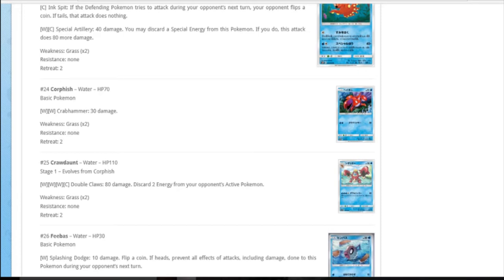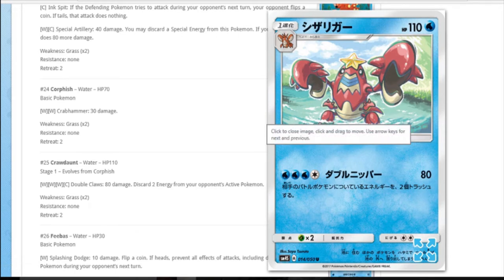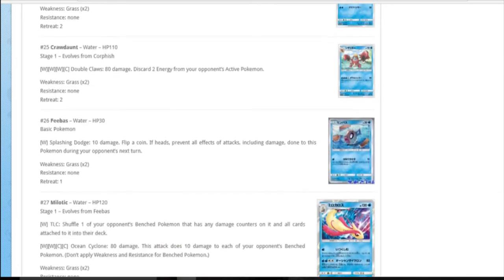Corphish: water water for 30 damage. Crawdaunt: water water water colourless, 80 damage - discard 2 energy from your opponent's active. That's actually really cool, but just so expensive. Discard 2 energy from their active - that's brutal. Coralons are usually dark type, so it's interesting to see a water type one. Historically it's been water - I think the EX was water back in the day in Fire Red Leaf Green or something, it was around that era.